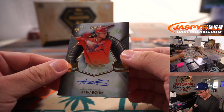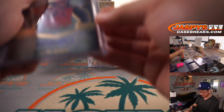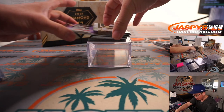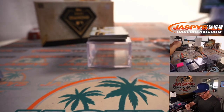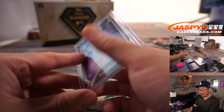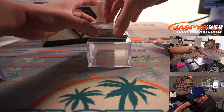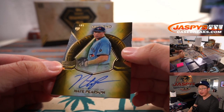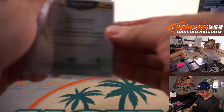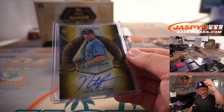We got Alec Bohm — 23 out of 25 rookie autograph for the Phillies. That'll be for New York with the Phillies. Oh, I see a one of one. There's Alex Kirilloff, five out of ten — rookie auto for Richard and the Twins. The red ink auto really pops too. And the one of one is Nate Pearson, rookie auto for the Bluebirds — it's another one for Sean O. All aboard the Big Hit Express, whoop whoop.